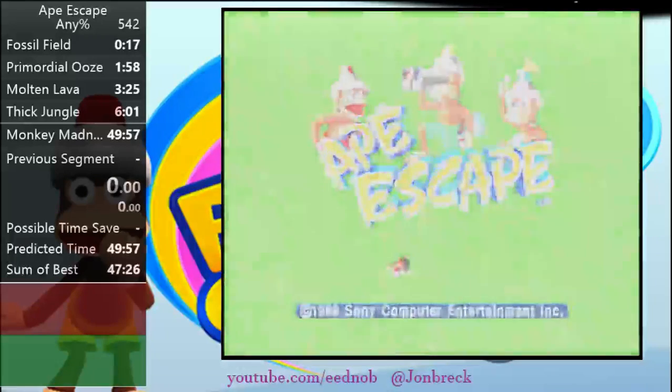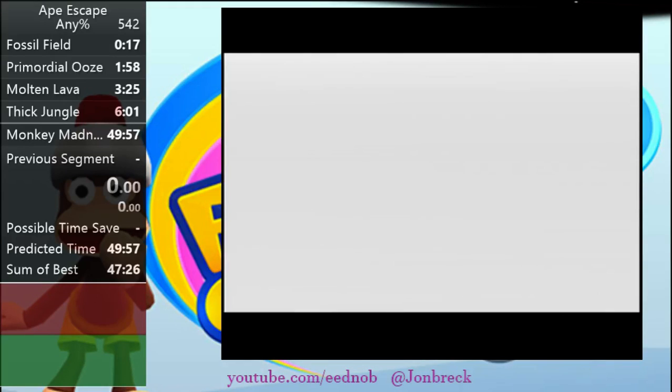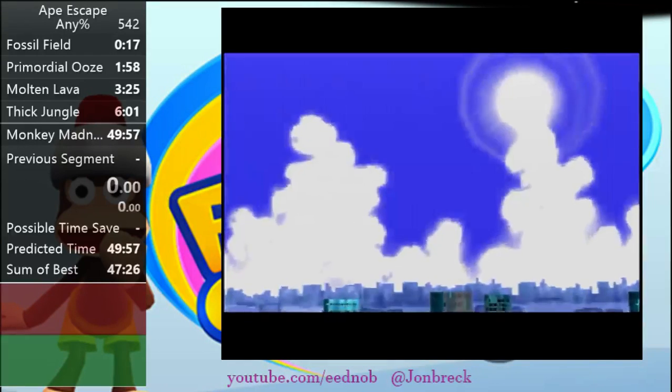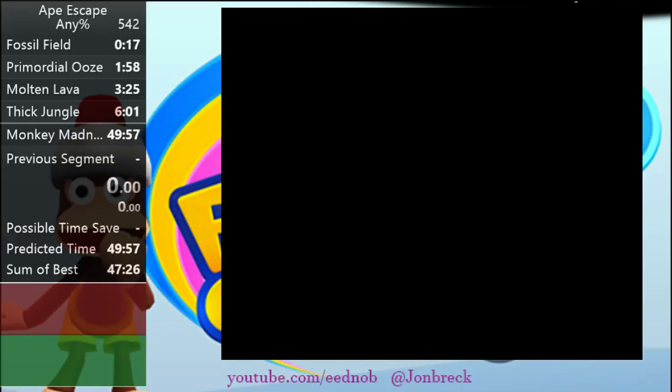So this is Ape Escape. I'm going to be doing a tutorial of the Any% route. So at the beginning here, it's going to play cutscenes, and you're just going to spam the X and O buttons to get past them. That's pretty self-explanatory if you've played this game before.